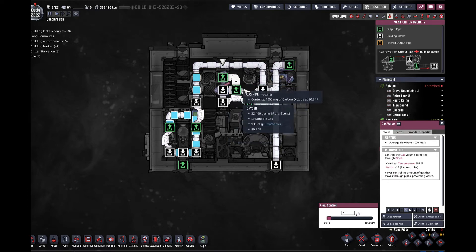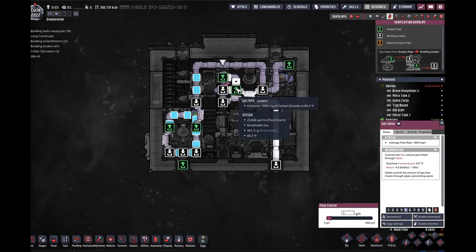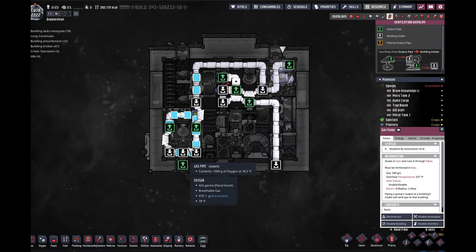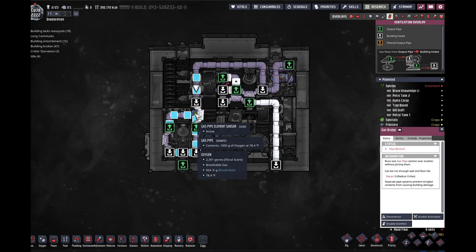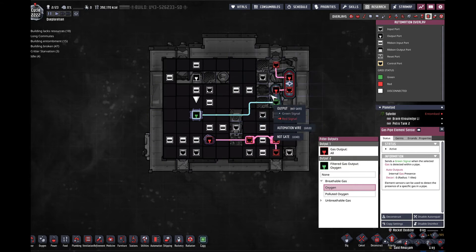Here I have one gram of carbon dioxide, and these tiles can fill one kilo — so 999 more grams of carbon dioxide can get pushed in here, but because this gas valve will only let one gram through, the remainder of that carbon dioxide gets pushed out. Once the atmospheres are both filled up, that loops around this circle, and this element sensor looks for oxygen — if it determines that there's oxygen here, it gives it a little bit of a delay and then turns this whole thing off.